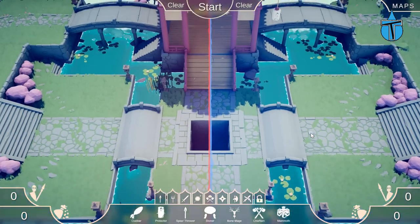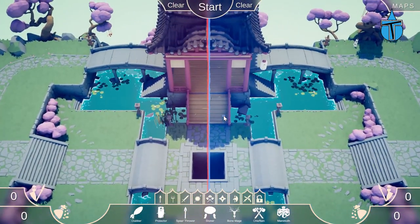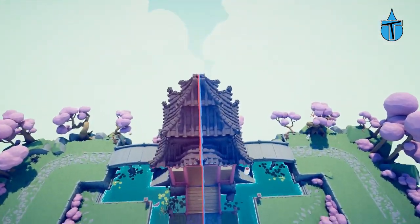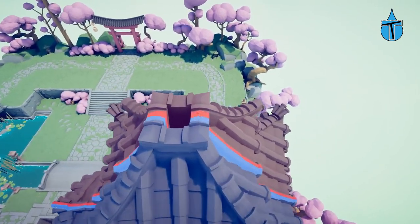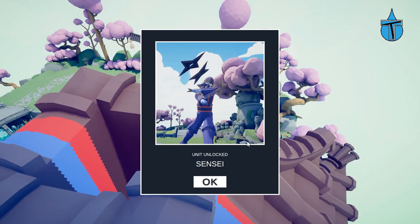Back in the Dynasty map, we actually found another weapon — a new unit. Press F from the start and fly to the top of this little temple thing. It's very hard to see but it's right on where those two lines are. Let's pick it up — the Sensei! He looks just like the ninja, but we'll find out what he does when we test him.